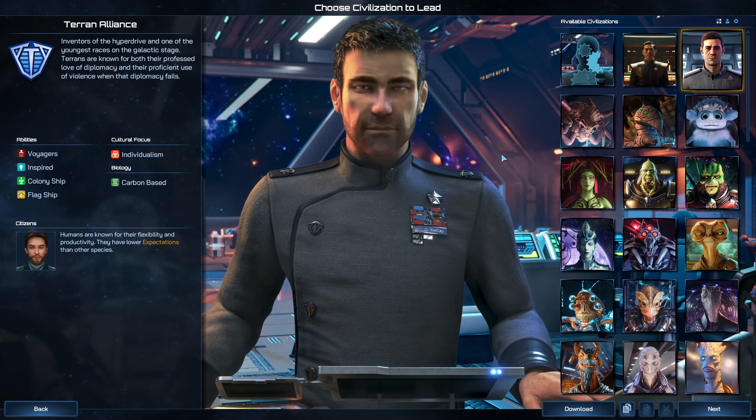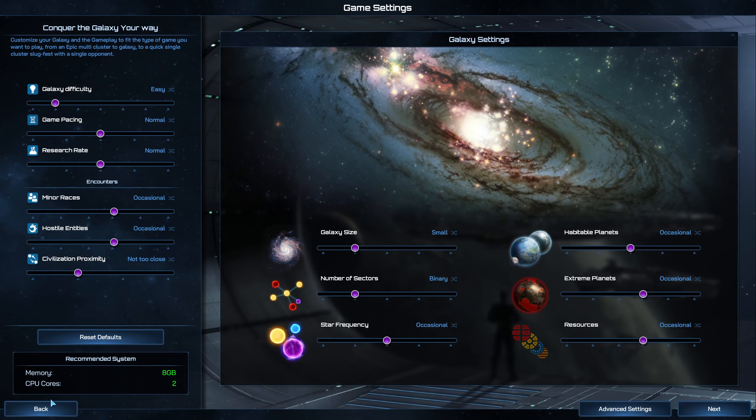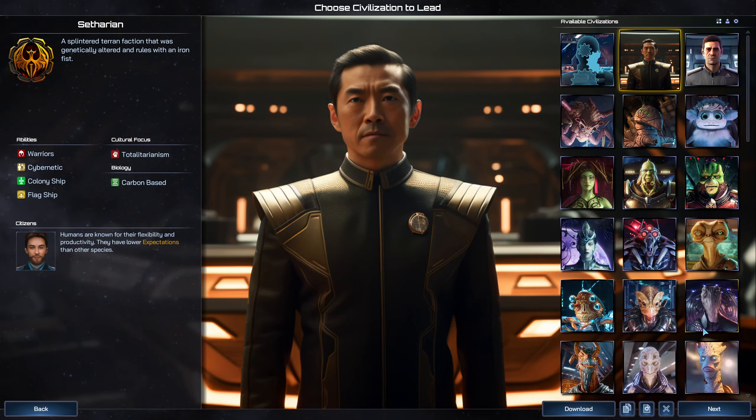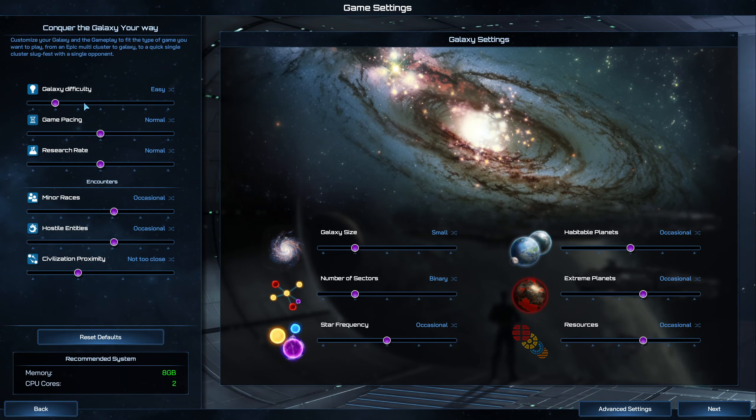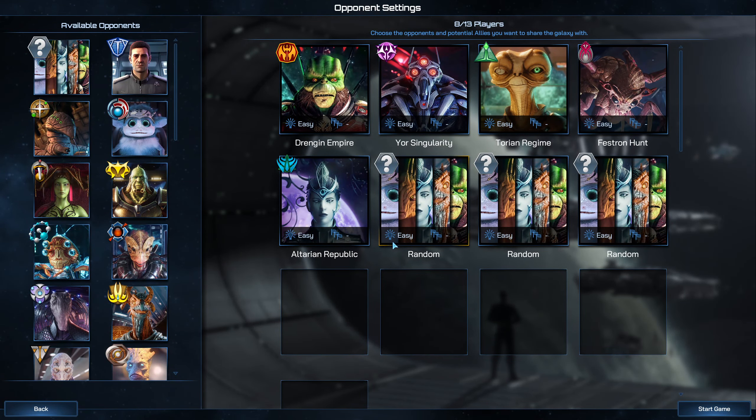For the sake of time I already created a custom civilization. We're going full totalitarianism — a cybernetic warrior human civ. I don't think this actually generates an AI portrait; I think it pulls from a pool of AI portraits they've already generated. For the galaxy we'll do everything on default except medium size, just to keep it a little interesting, and everybody else can stay as they are.